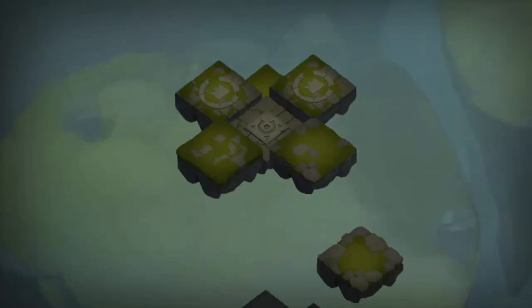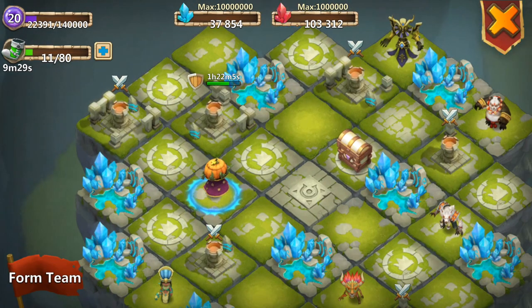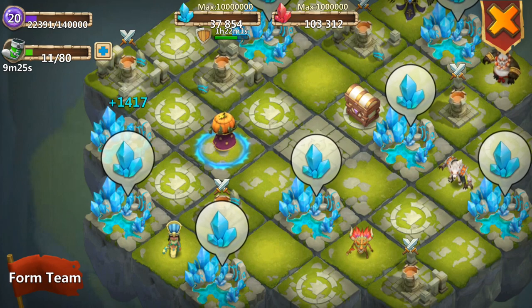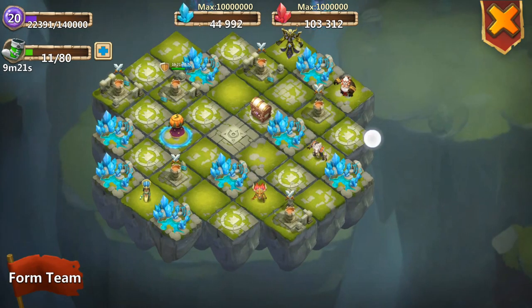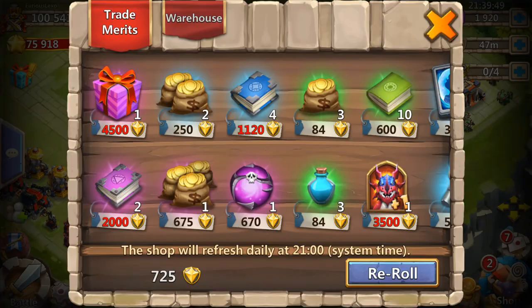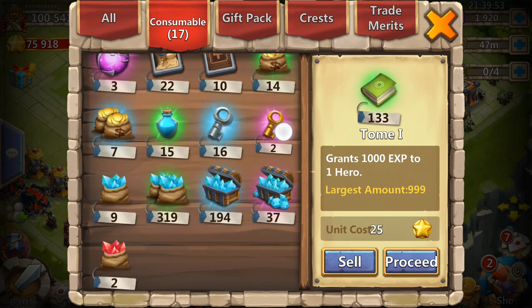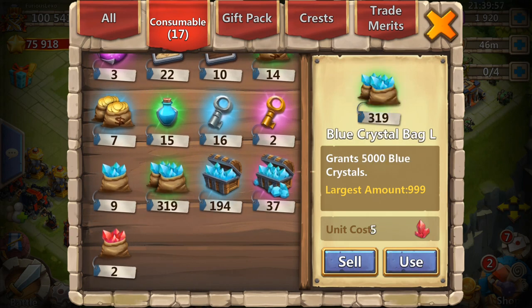Let's take a quick look at his lost realm. I want you to look at his blue crystals — right now he basically has none, 37,000. After we collect, that's almost 50,000 blue crystals. Keep that in mind — 50,000 blue crystals, but not for long. Look at this hoarder!